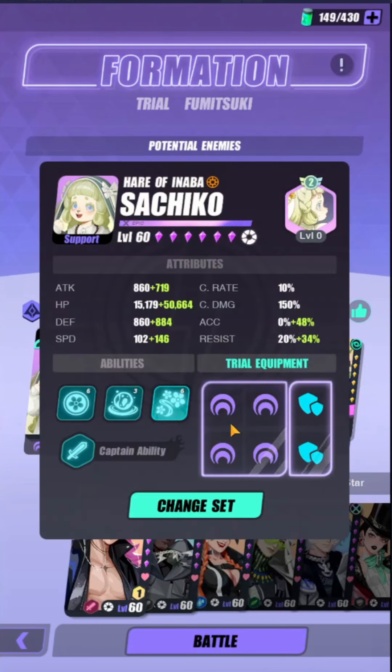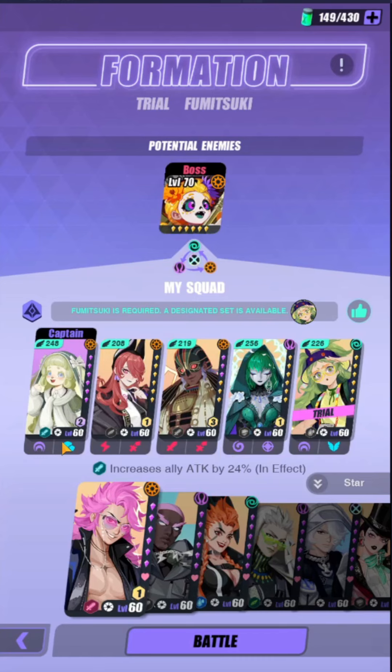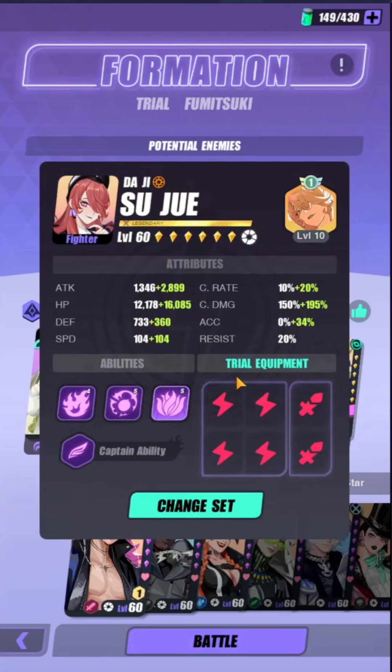For the build, you want Sachiko to be on the Harmony set and also Shield to provide one extra buff for Narmer. She's also going to be giving Narmer the Crit Rate buff so you can consistently clear the waves within one turn.